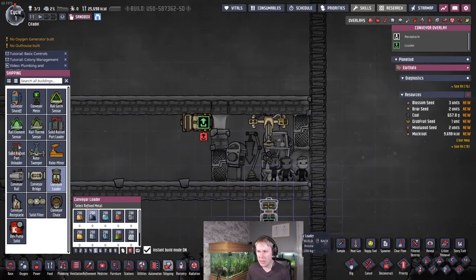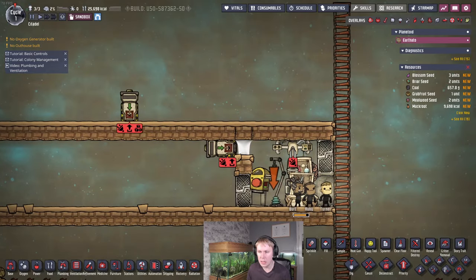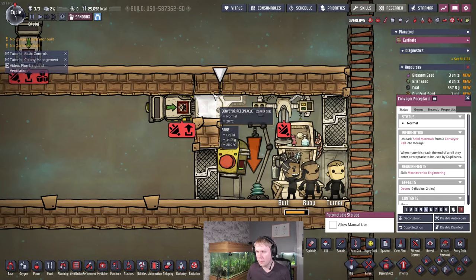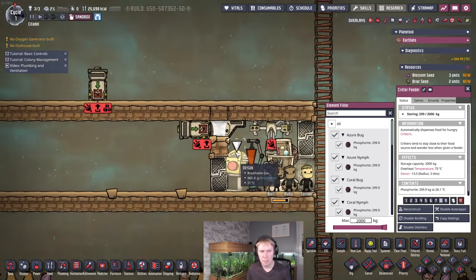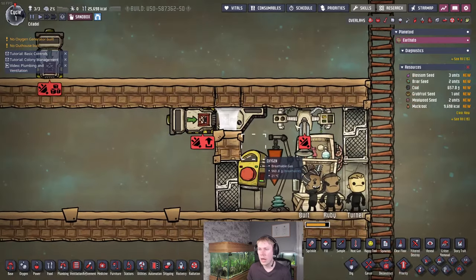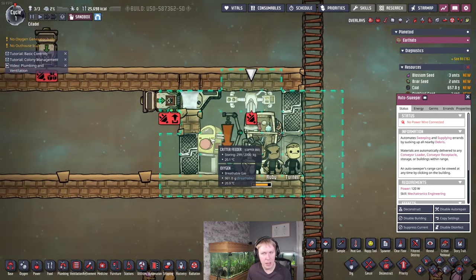Wherever your phosphorite source is, put a receptacle in this breeder ranch on a lower priority than the critter feeder — currently priority five, so set this to priority eight. Then put a conveyor rail going down here and all the phosphorite can be delivered from your drekco ranches, the map, your storage area, wherever it is, to the receptacle automatically. Then the auto sweeper will load the critter feeder and your dupes won't have to worry about that.